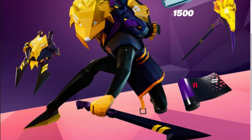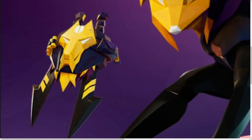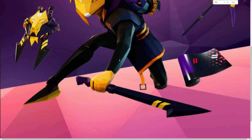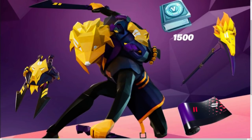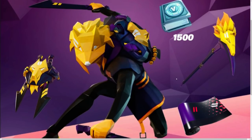You can check out all the cosmetics that come in the bundle. You have the skin itself with three different styles, a back bling that looks like a lion type of thing — very cool. There's also a new wrap, a pickaxe that looks super sick, and 1,500 V-Bucks available as free challenge rewards.